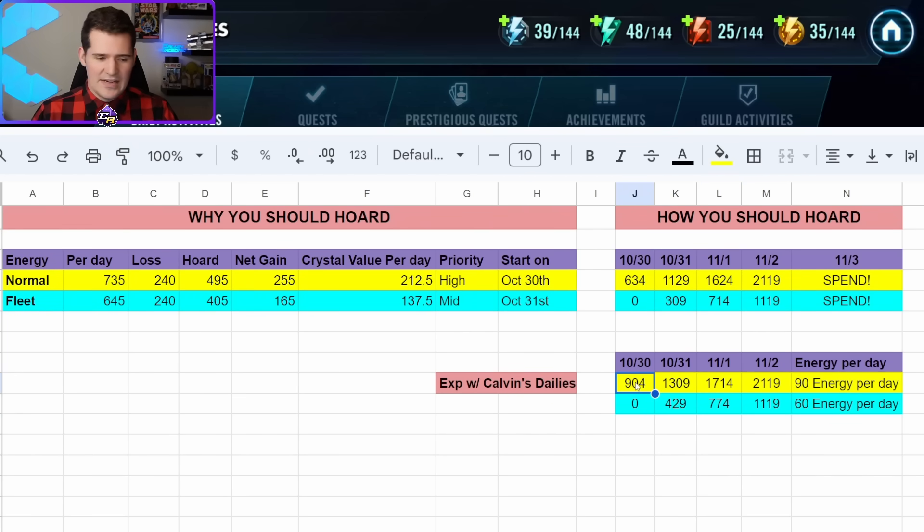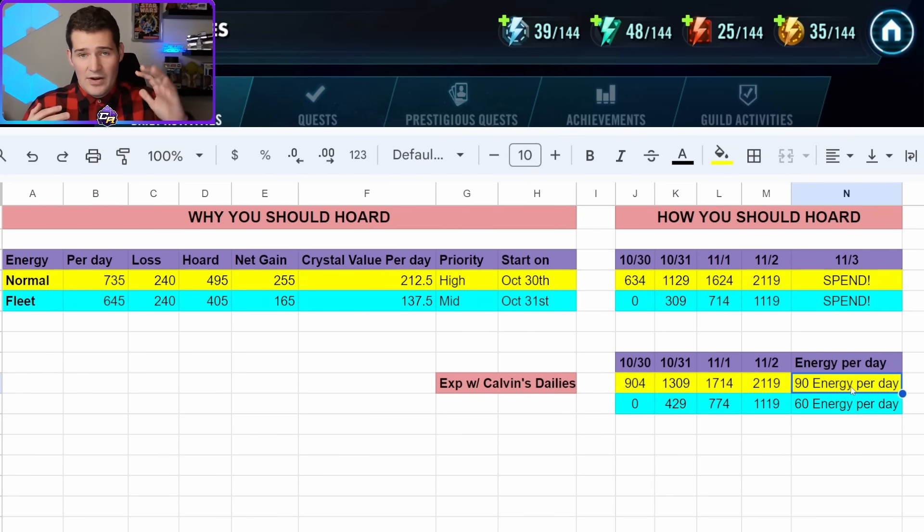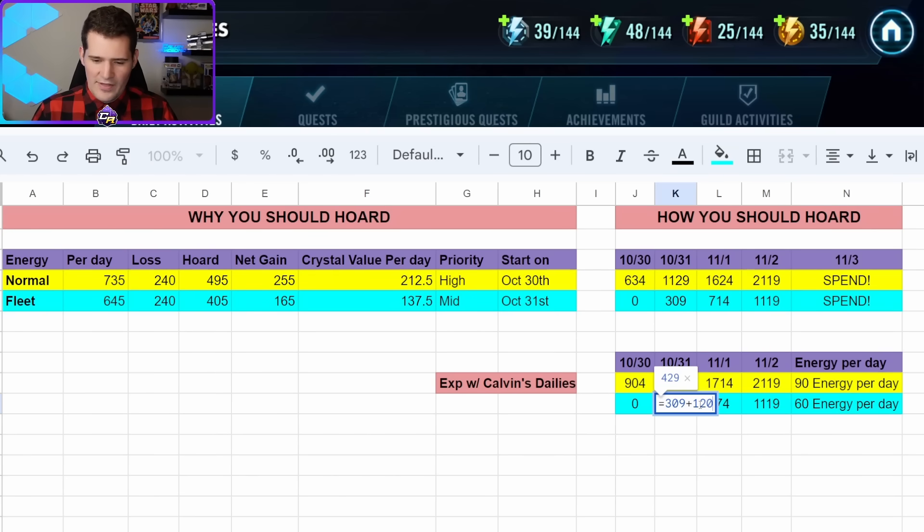This magic number of 90 or 60 energy per day will vary per user. For me it's exactly 90 because I want five Nissa sims and one Kyrotech run. For others it might be a normal 10-energy node or something like 12. For fleet battles, some people will just find the cheapest fleet node at 8 energy and do it three times — so instead of 60 fleet energy it'd be 24 — and the whole formula changes accordingly.